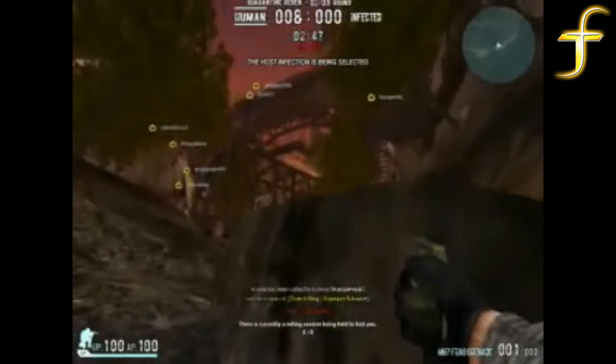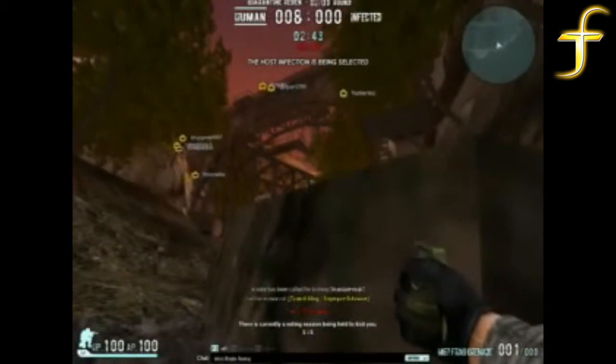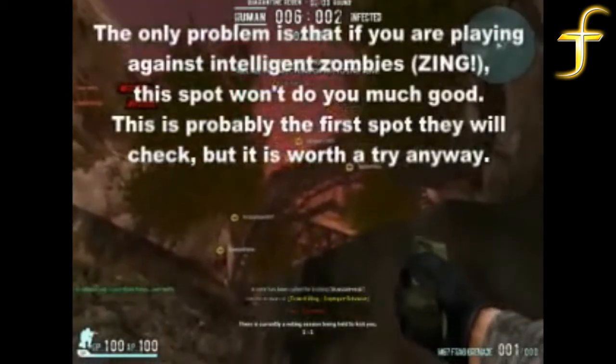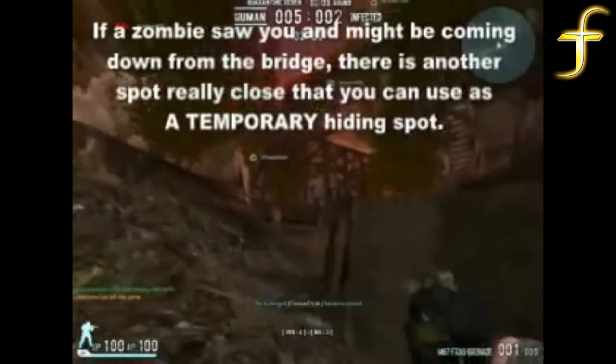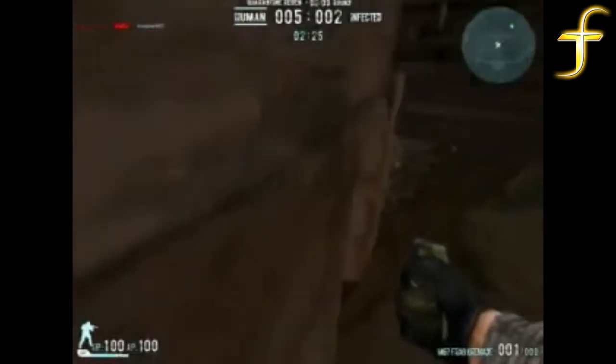Basically, spot number two is right here behind this rock. The reason it works is because this isn't a heavy traffic area — zombies usually pass right above you or way above you on the bridge over there. So it's usually an interesting idea to hide here because they might not look down and see you from way up there. However, a trouble spot is the stairs over to our right.